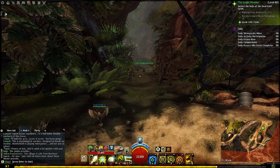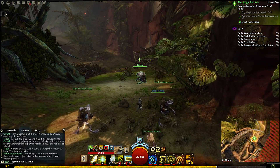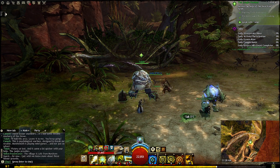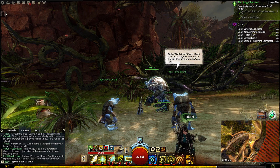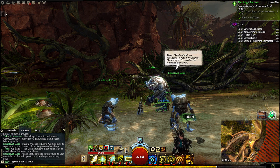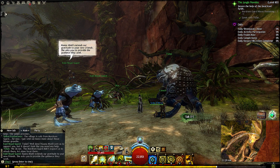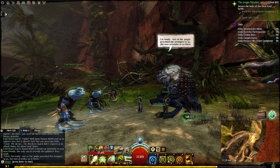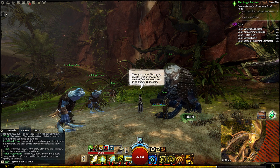I guess we group back up with the rest. Looks like Tislak's over here waiting for us — convenient of him to tell us to just run ahead. Kana Miatli sent us to support you, but it doesn't look like you need any help. We do not — the Mordrem Guard didn't expect us to attack them, let alone beat them. Kana Miatli extends our gratitude to your new friends and asks you to provide the guidance they seek. Just as the jungle provided the strangers to us, she now provides us to them. Two of my people went on ahead — we need to find them and press on as quickly as possible.